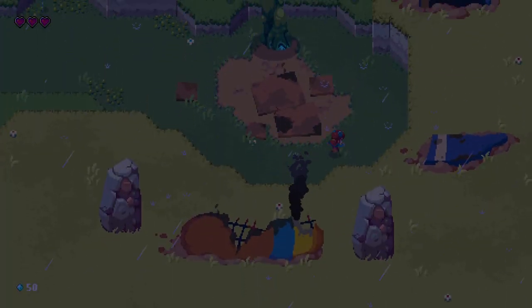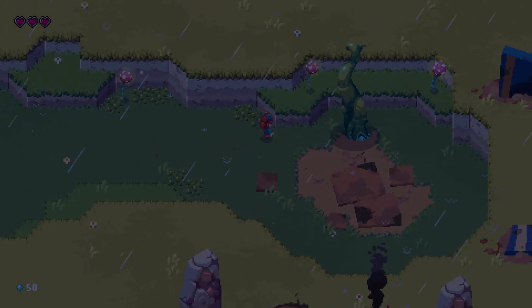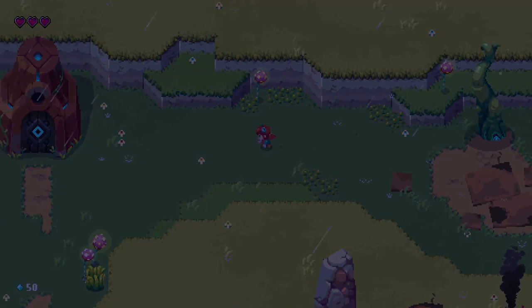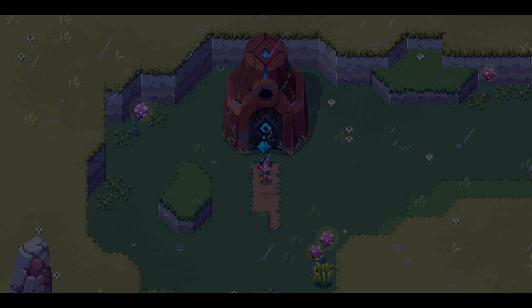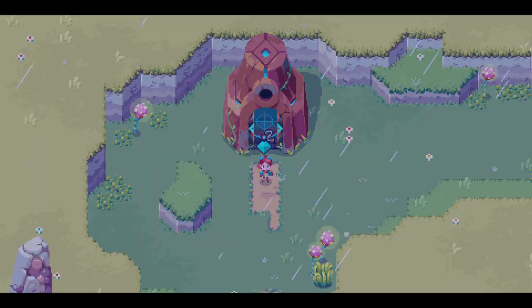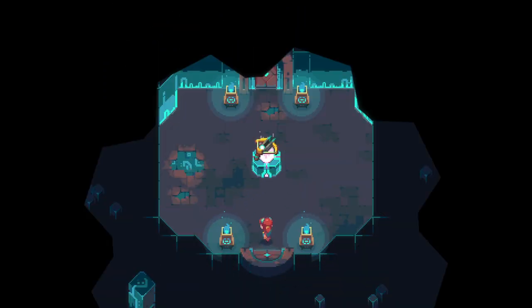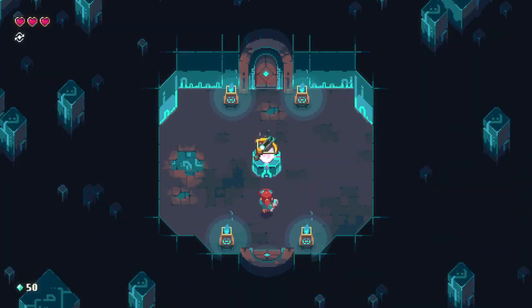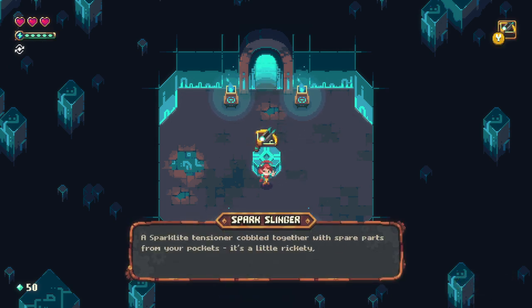We can't search around for any wreckage to see if our little robo-companion is still alive. Let's get inside — this lightning is killing my eyes. Is that a crossbow? Hey — Sparkslinger! A sparklight tensioner, cobbled together with spare parts from your pockets. It's a little rickety but it'll do in a pinch.